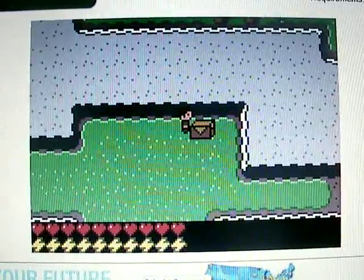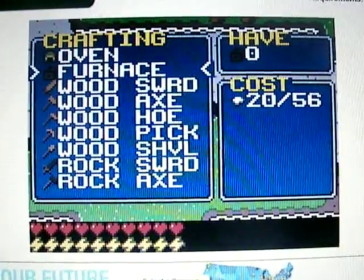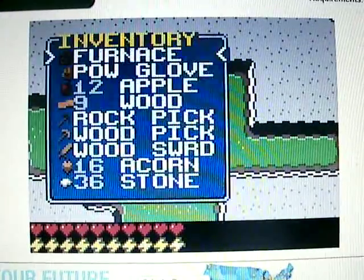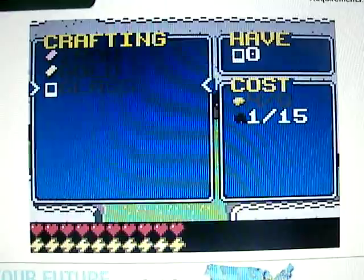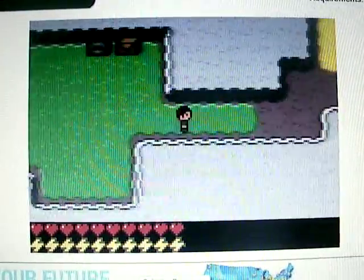I'm gonna make a furnace. Since I have the right amount — here's a furnace. I'm gonna put the furnace down. That is a dirt furnace. So the furnace can make glass, iron, gold. I'm going to get sand.